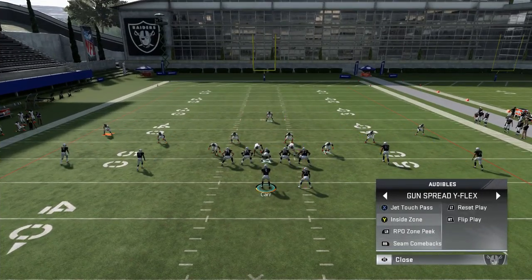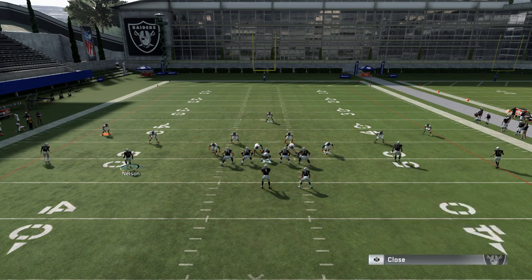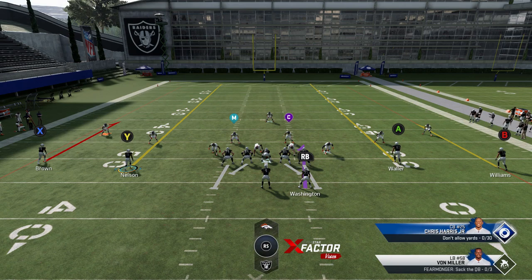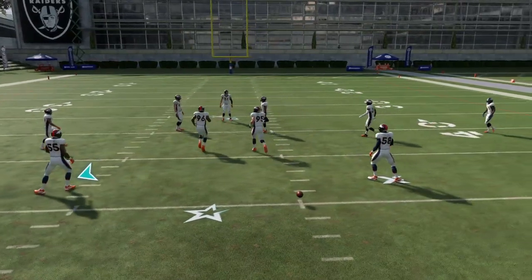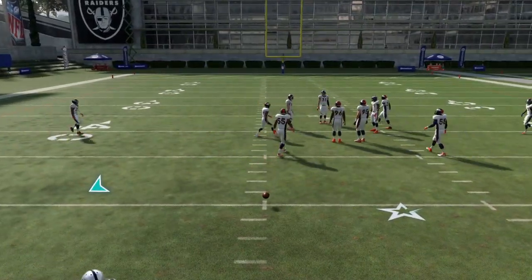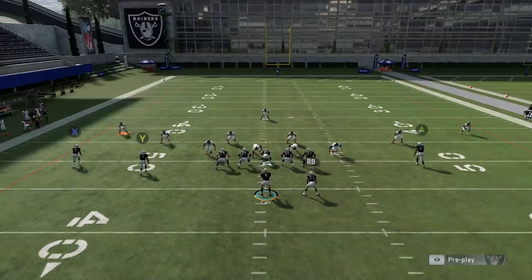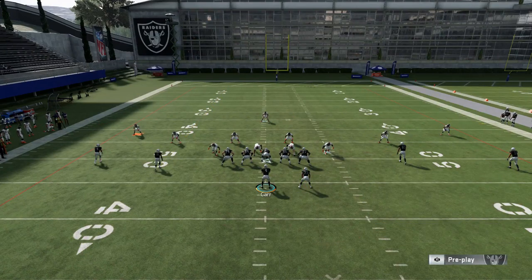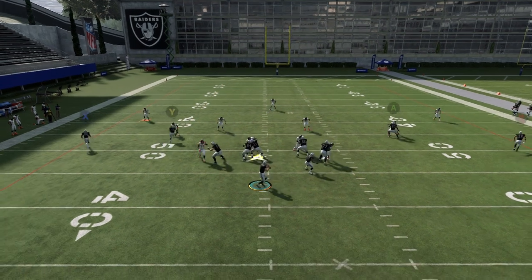Last but not least, you have a really good Cover 3 beater in the Seams Comeback. A couple of adjustments you need to make: make sure your inside slot receiver and tight end are on a streak, then put the B route on a comeback and the X route on a comeback. It's important to make sure you're throwing to the sideline side. You need to run this from one of the hash marks because you need a lot of open space to one side — otherwise the B route runs into the sideline and doesn't have enough space to pull the cornerback down.